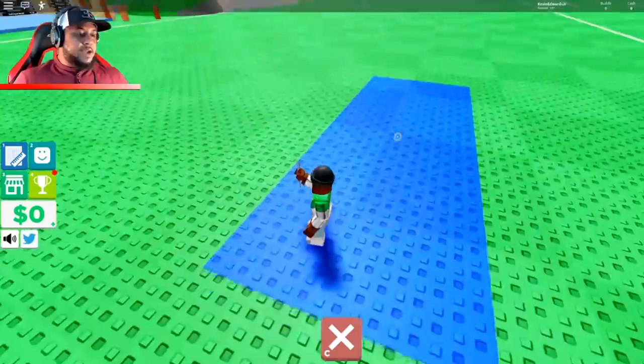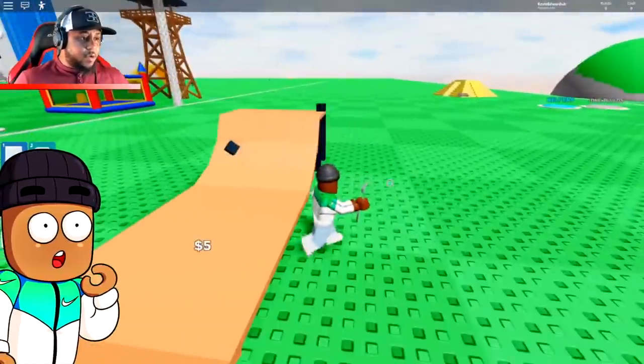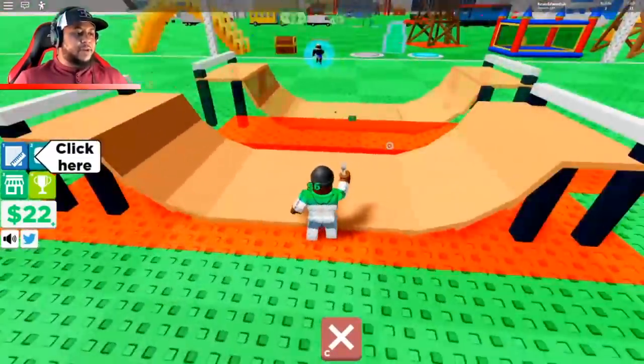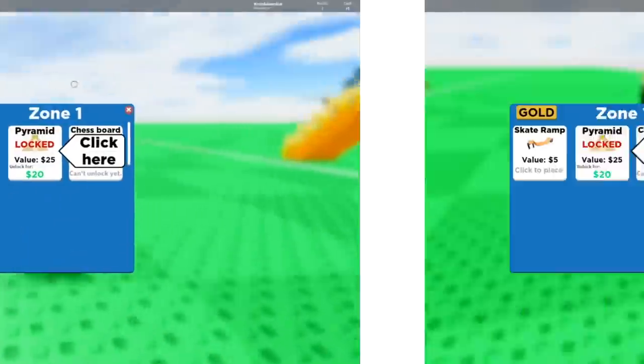Blueprints — skate ramp! I can put a skate ramp down, and I got two bucks for that. Click here to equip and I just keep on building skate ramps. I gotta build it all the way though, and then once I get 300 bucks I can unlock the other side.